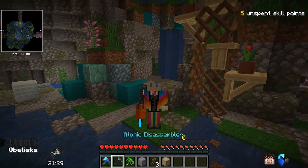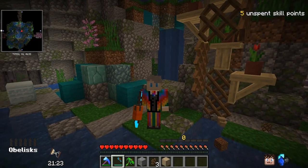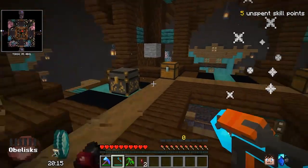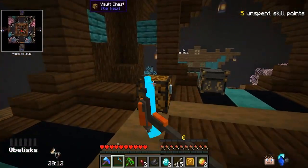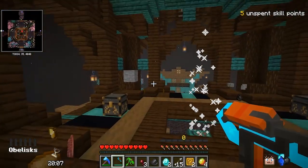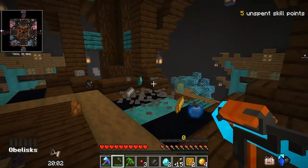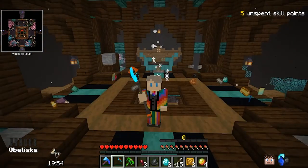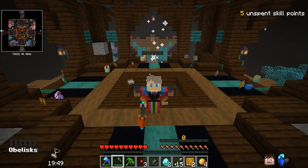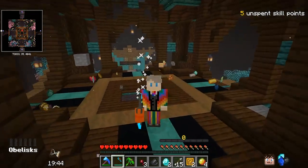Speaking of the alternatives, the atomic disassembler is going to allow you to break chests super quickly, and you can unlock it from Mekanism. If you have a bunch of chests you want to break, the atomic disassembler does it super quickly, making it much more efficient to break chests than to open and loot them manually. It does even better with gilded chests — you can just mine all the items out with no problem. Once you've got the atomic disassembler, you will never open a chest again; you'll just break it, the magnet will pull everything into your inventory, and it all gets organized into your danks or other storage systems.